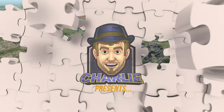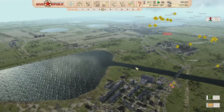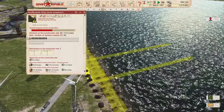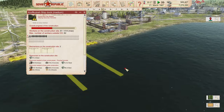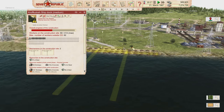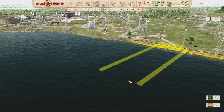Welcome back to Workers and Resources — a very busy day today with lots to do. The first thing I've been doing is letting this medium ship dock build; it takes a little bit of time. As soon as it's done, we're going to build a ship and start getting our shipping routes settled.